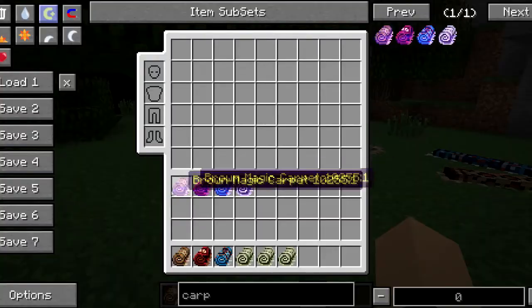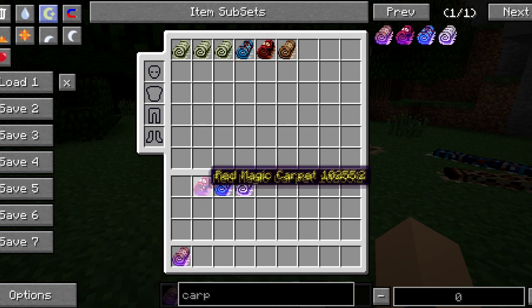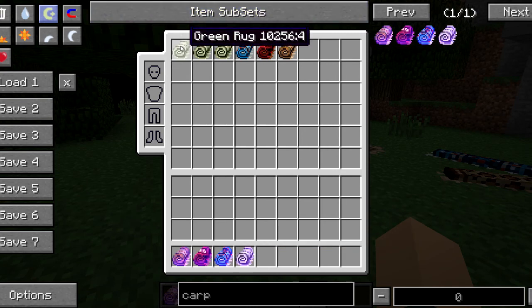This mod also adds magic carpets into the game. You can see it adds brown magic carpets, red, blue, and green — so it comes with green, blue, red, and brown carpets or rugs.